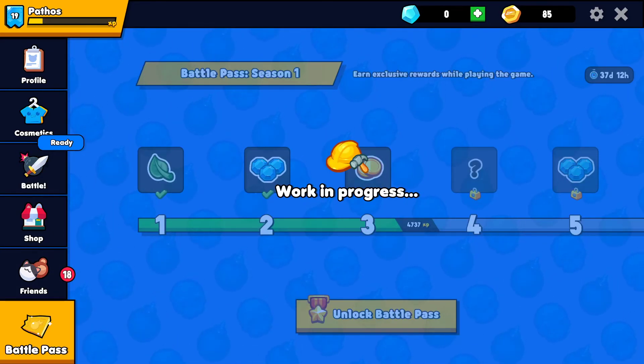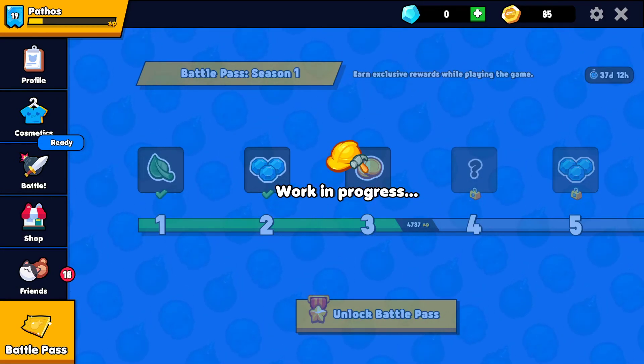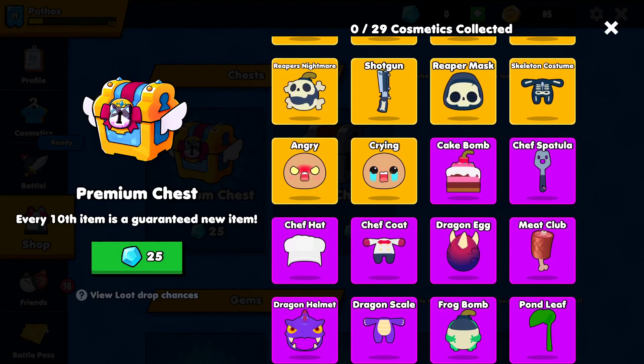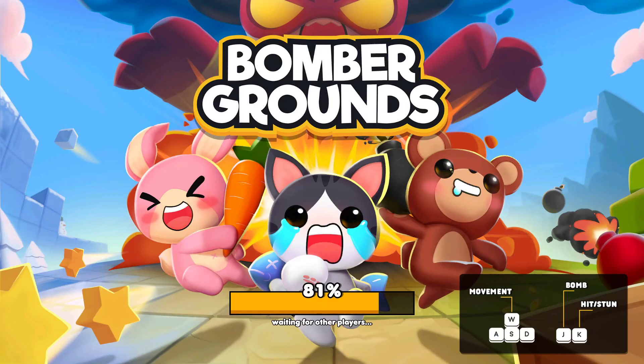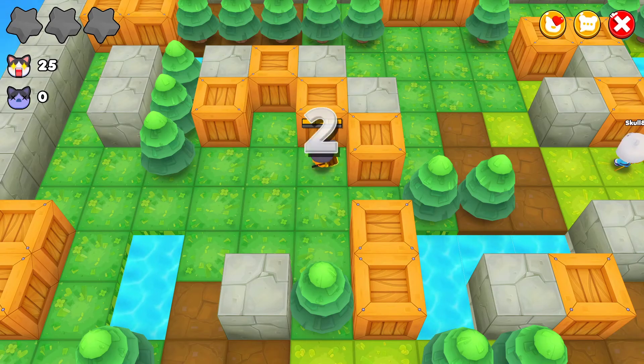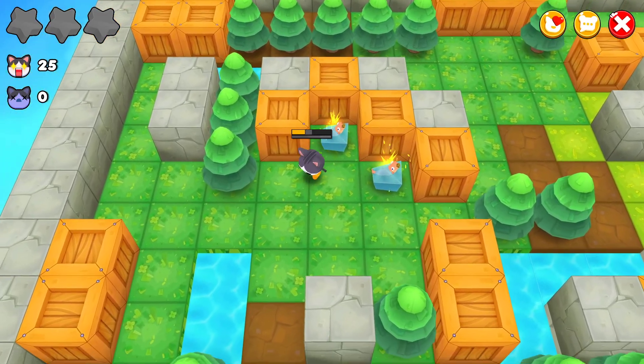There's no battle pass yet — it's a work in progress. If you get 150 coins, or the paid currency which are like gems or crystals, you can open certain chests to get cosmetics. I have a honeycomb stirrer thing and a chicken seat, which is very fitting.